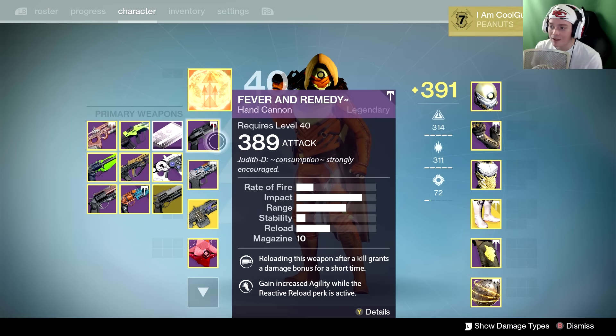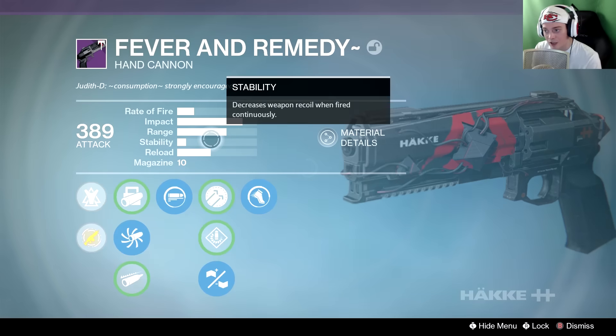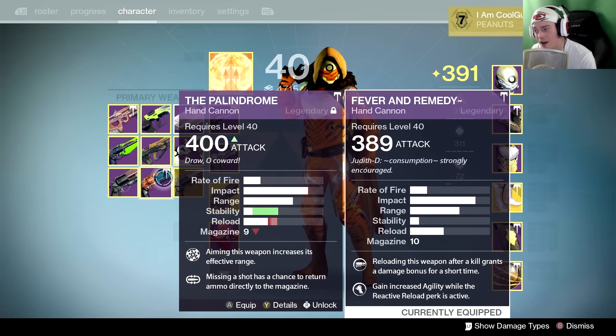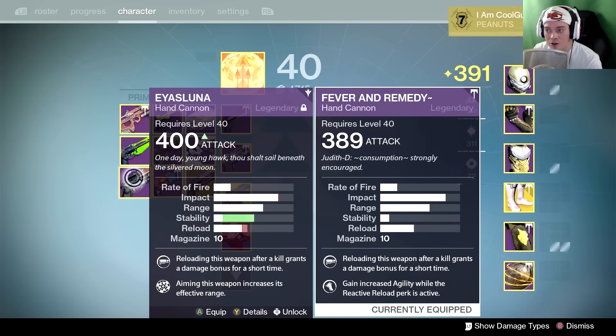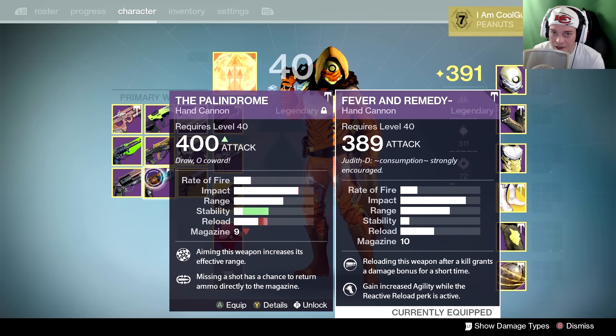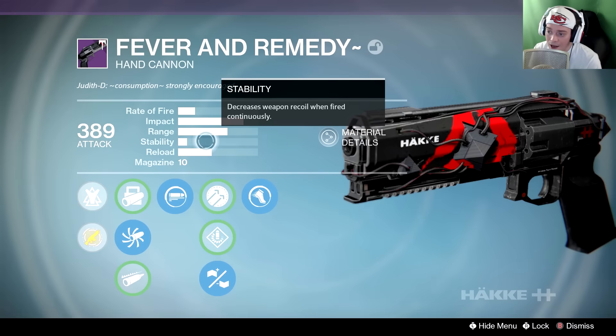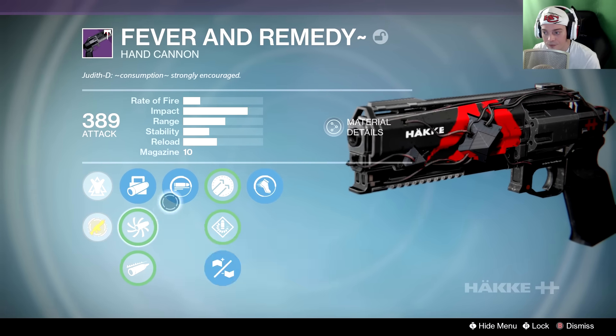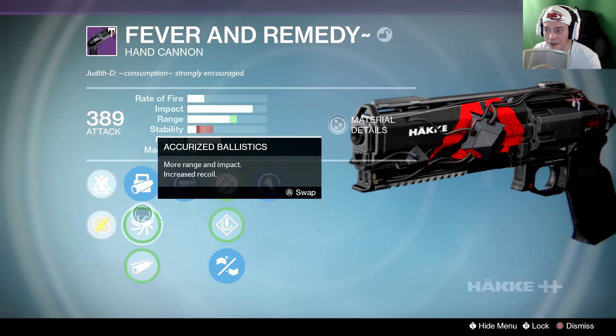Today we're going to be talking about the Fever and Remedy — we're going to be unleashing it on the Gunslinger. If you guys haven't noticed, there's a lot of usable weapons now. With these hand cannons, one of the main things is hitting cap. Compared to the Palindrome and Ice Breaker, we're hitting cap, we're hitting max range — but where it falls short is going to be stability. You can get that stability back, but it takes away from what we're trying to do with the Fever. You can go Smart Drift Control to get that back a little bit.